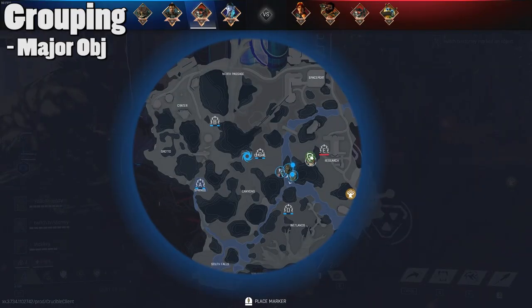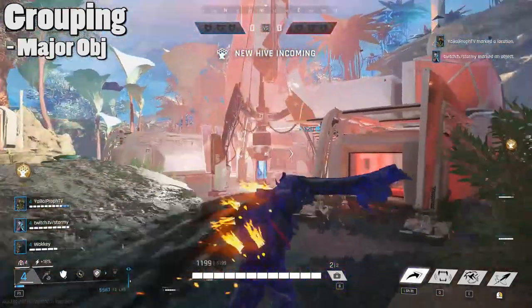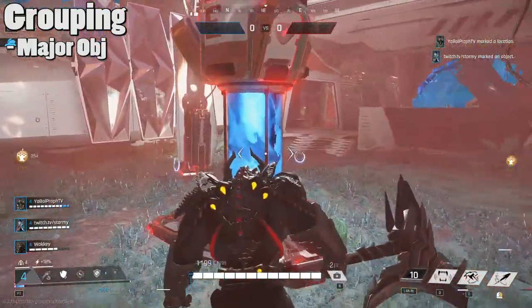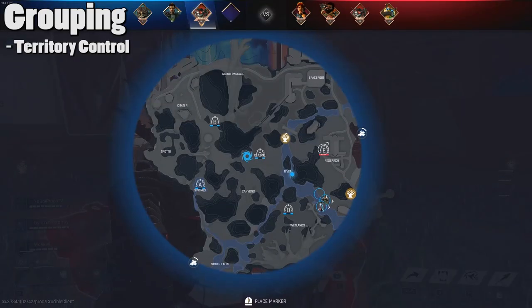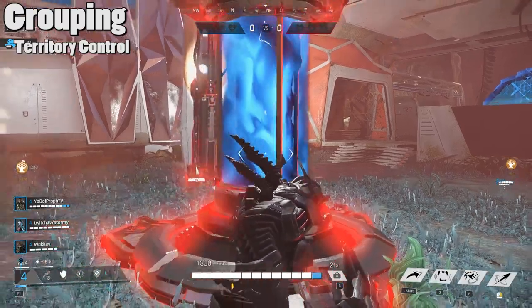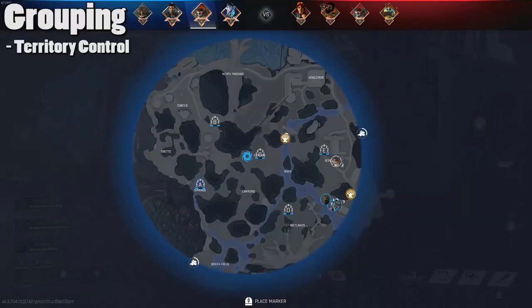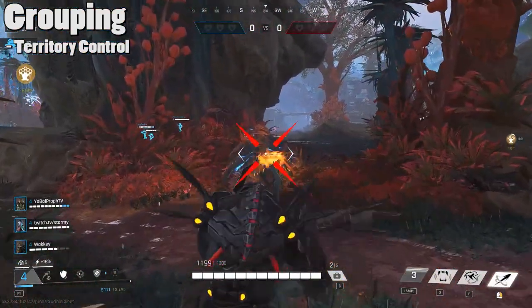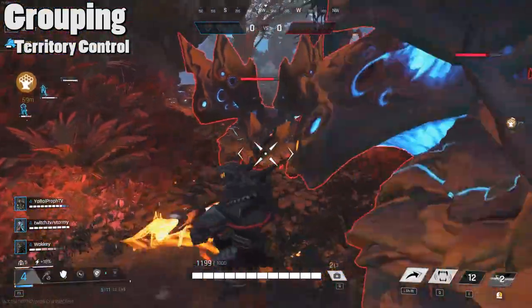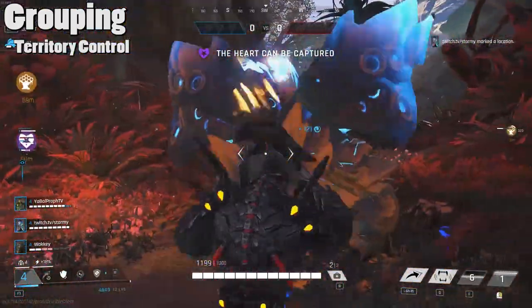Sometimes it's a better play to skip the hive entirely to capture two amplifiers. However, knowing when to make these kinds of calls is difficult, and it leads me to the point about territory control. Having a majority of the harvesters captured for your team before moving into a major objective is very powerful. Not only does it put your opponents on a sort of clock because you're getting a lot more passive experience than them, it means that you have less to do after the major objective is finished. If you don't have to capture the map, you have more time to go to secondary objectives, get medkits for your team, et cetera. But assuming your opponents know all this information as well, how do you reliably control the map moving into these major objectives?